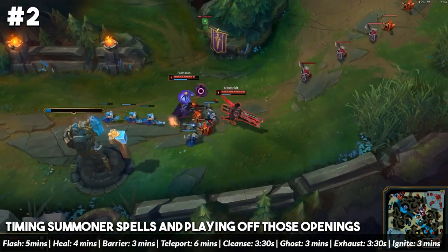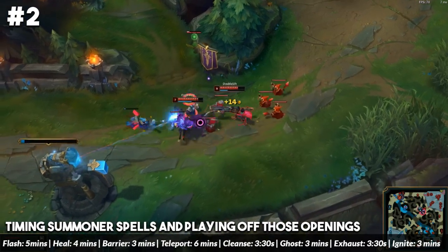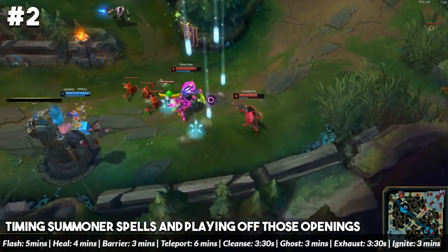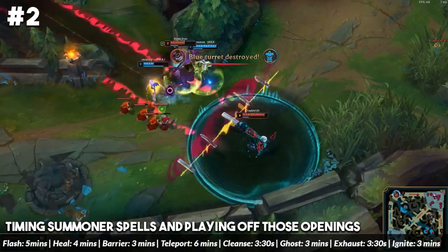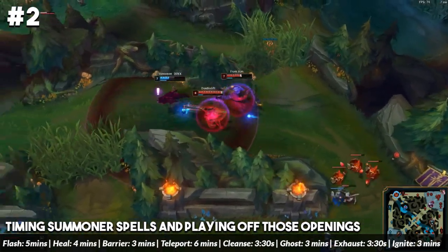All you have to do is make sure you have timestamps enabled in your settings. When you burn the enemy's flash in the early game, just ping their flash and then on the timestamp on the side, add five minutes to that. So if the enemy flashes at 2 minutes 53 seconds plus five, that's going to be 7:53 — you know the enemy's flash is going to be up at that timing.